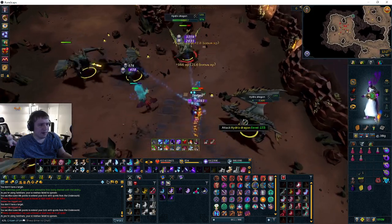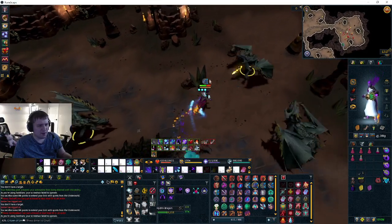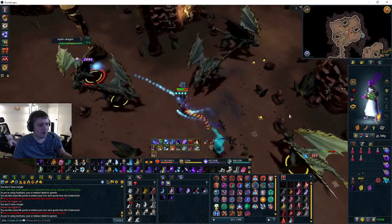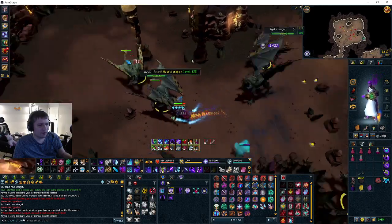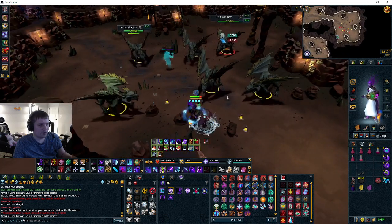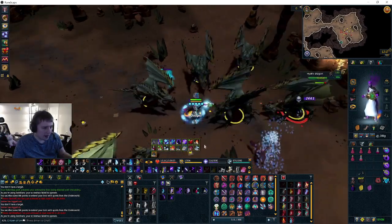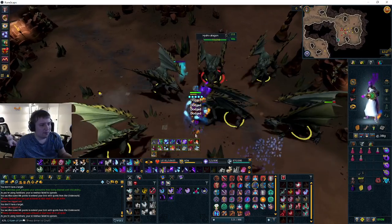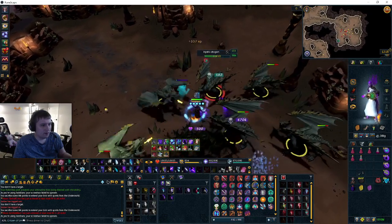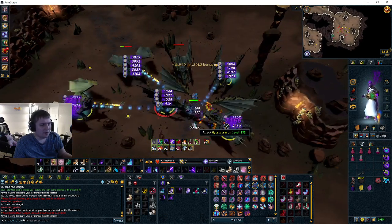Some rock positions lose aggro so I'd avoid those. The most important rocks are the two upper and lower ones opposite each other — north and south. This rock allows multiple dragons to funnel in simultaneously. If you don't have Threads of Fate up you can just kill them individually, though it disrupts the rotation.